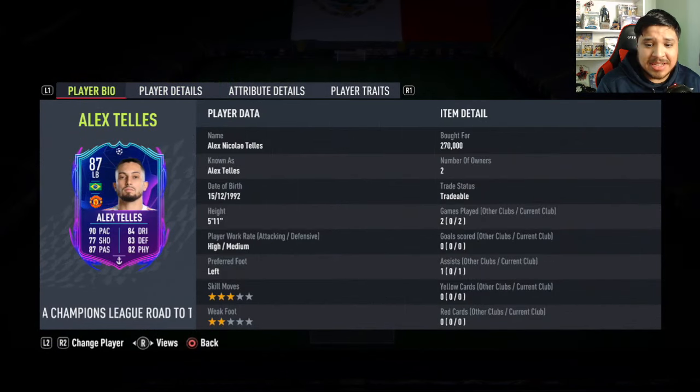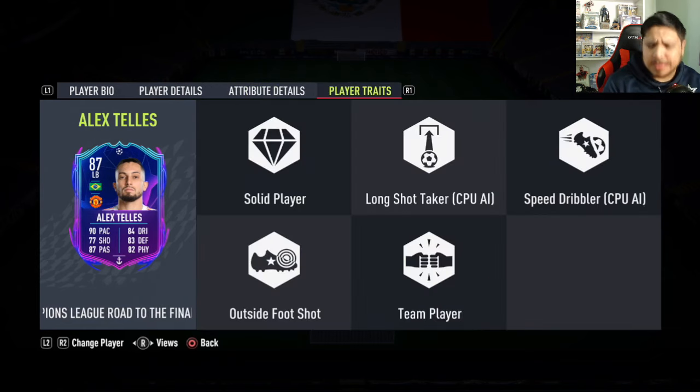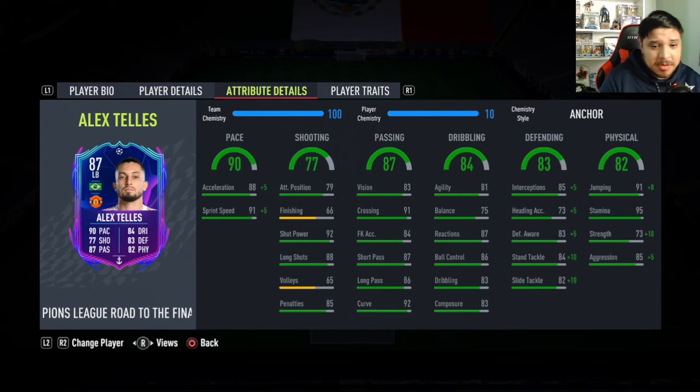That's gonna do it for Alex Telles — two games, one assist, and two absolutely beautiful masterclass performances. Honestly a sensational card. Definitely one of the better left backs in the game. He's very very good. I do think the anchor is still the best chemistry style for him. His pace is phenomenal, his passing is beautiful, defensively very good, physically very nice as well. You can play him at left back or as a secondary box-to-box CDM. It's a nice card, I really really enjoyed him.